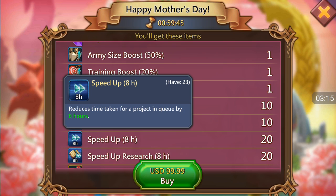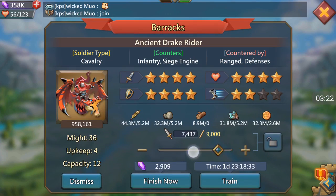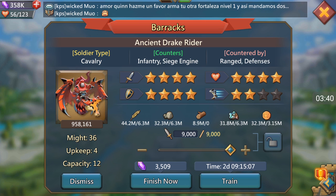We're going to implement that in our troop training. I'll use my numbers because these are the barracks I have — I can train 9,000 at a time. Again at 23 seconds per troop, that costs 3,500 gems. If you were to click 'finish now' and just use straight gems — no speed ups — that's only nine full sets, 81,000 troops.